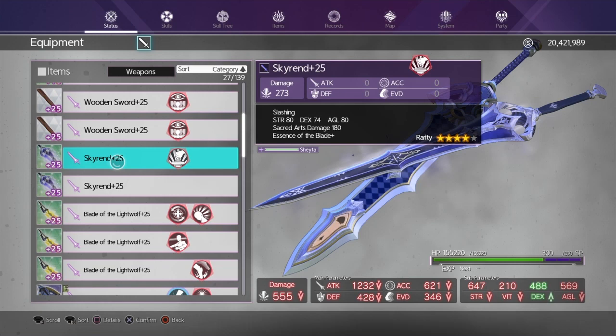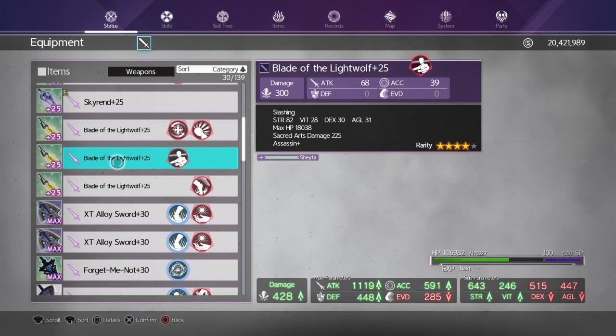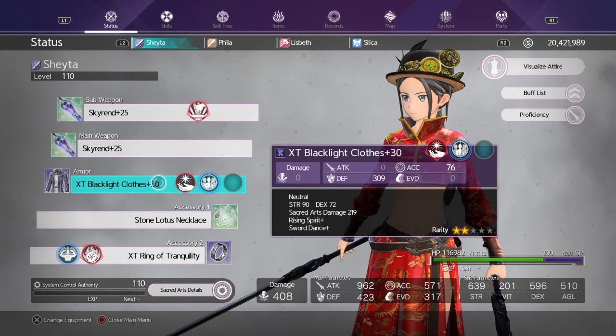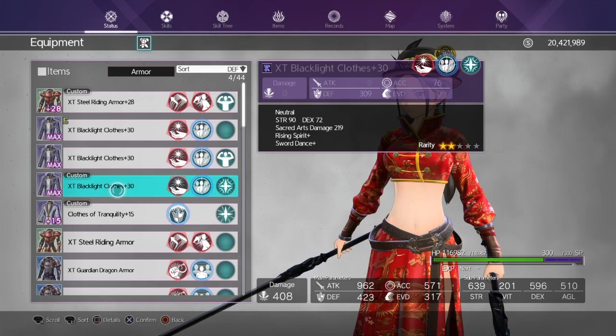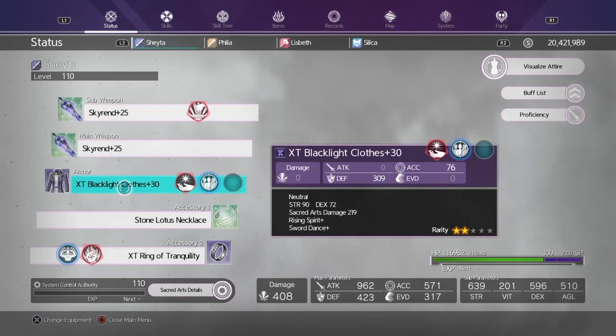You can still use Skyrims for a while. The only reason you'd want to use Lightwolf is for the extra accuracy so you can run more passives. You can still use Skyrims until you get some of these XT gears. The new Blacklight Clothes armor has Rising Spirit and Sword Dance — I highly recommend leveling it up once you get it. I got three of these: one for my main gear, one for down damage, and one for hazard in case I really need accuracy.